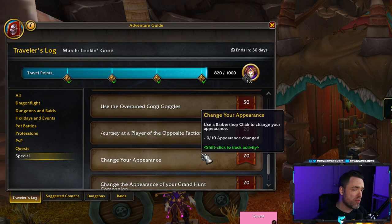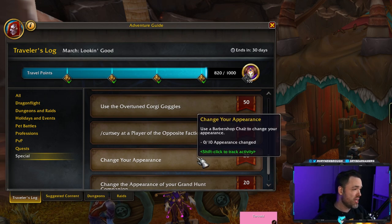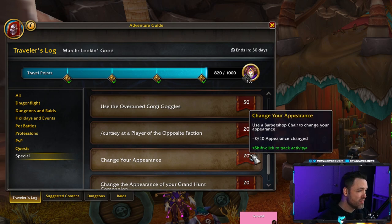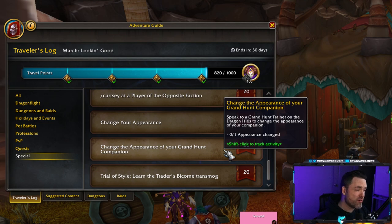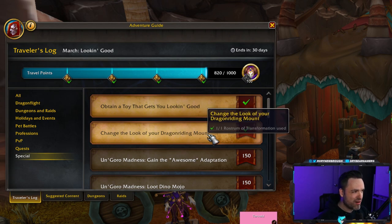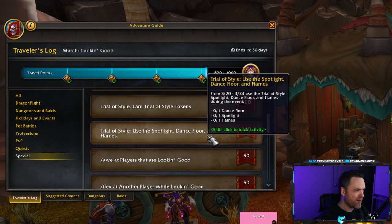You can also speak to a Grand Hunt trainer on the Dragon Isles to change your Grand Hunt companion's appearance — you only have to do this once and you're good to go. In the same vein, go over to the Rostrum of Transformation and change your Dragonriding mount. You've already got almost 100 points just by doing almost no effort at all, which is super easy.